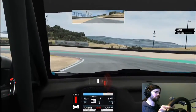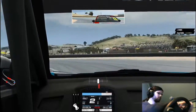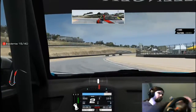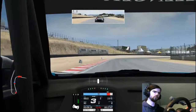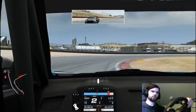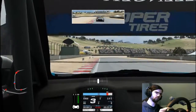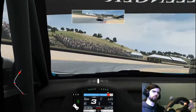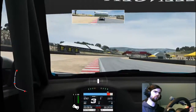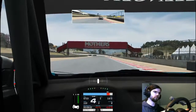That lap has given us the run on Hernandez. We keep it tight into T1, get a decent exit, and manage to make the move stick — so there we go, back up into P5, back where we started. Hopefully we can now chase down Perez, the other victim of the death sausage, and see if we can make a move on him.